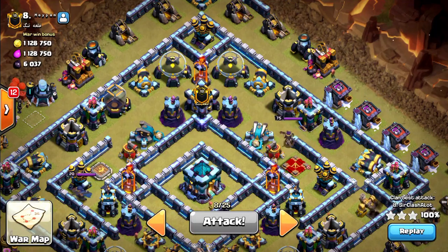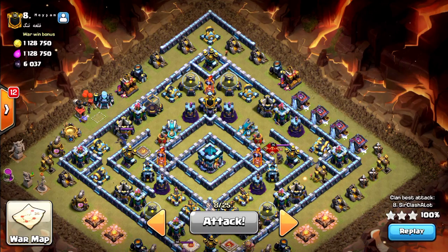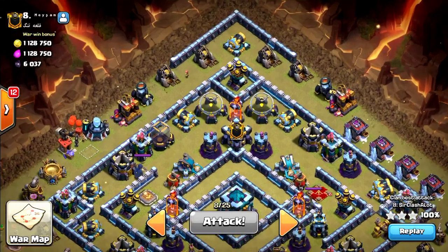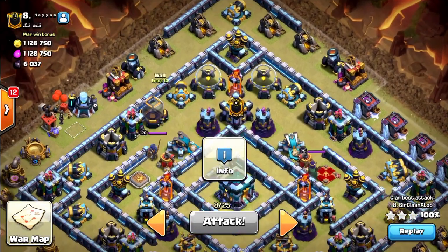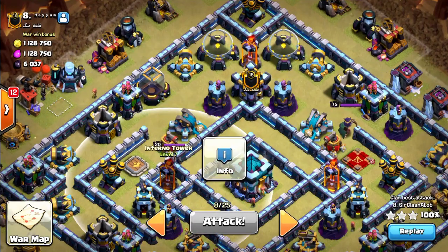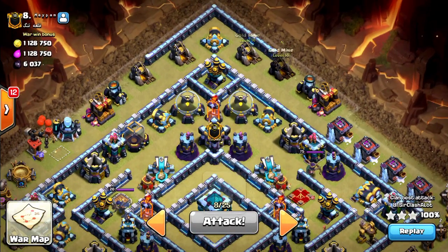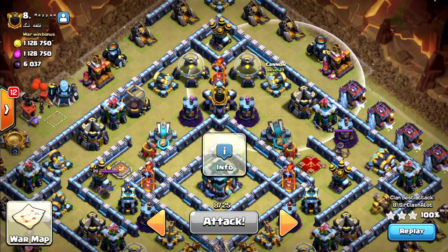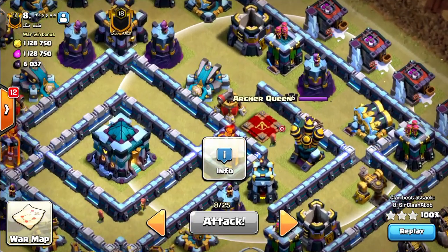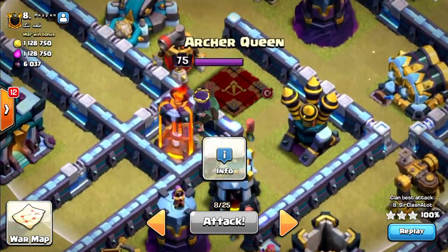Next, how to sui. In this case the base is symmetrical, so it's not a big deal which way you enter. I decided to come in from this side with my king and my queen to take down the scattershot, royal champion, and the inferno tower. With my royal champion I decided to pull her up from this side to take down the mortar, cannon, and the other scattershot. I will probably not get to the archer queen, but I have headhunters in my army composition, so those will take down the archer queen.